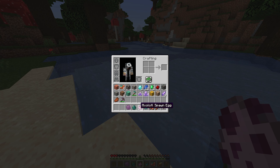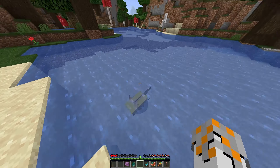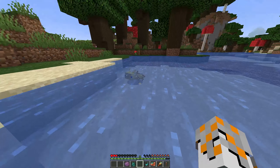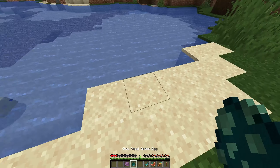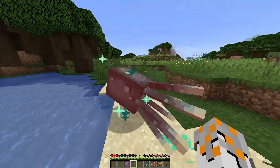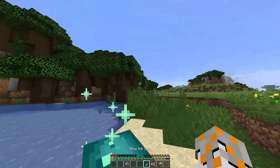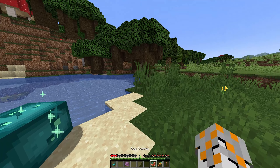The next thing we have is an axolotl and a glow squid. This is what an axolotl looks like - doesn't seem to do anything special. You've also got the glow squid. If you kill them you get a glow ink sack.